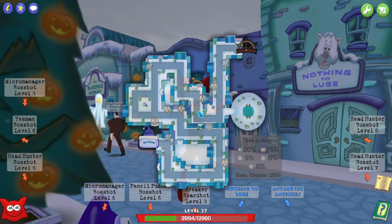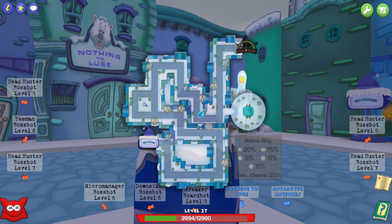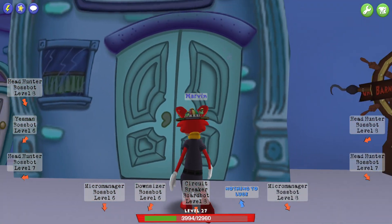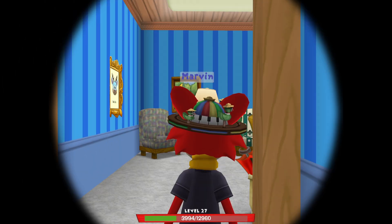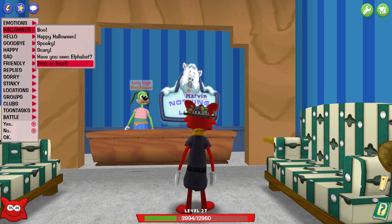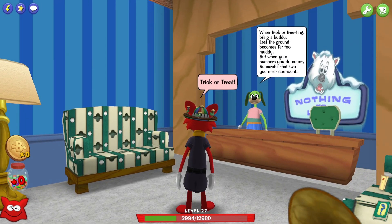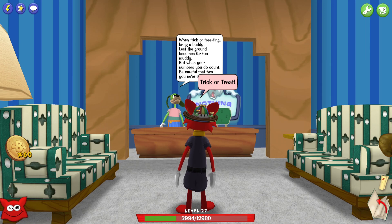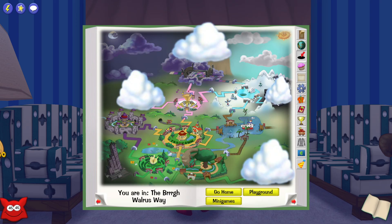The sixth location is Nothing to Ludge on Walrus Way. Again, I had to switch districts several times because the cog buildings would not stop taking over — it happens non-stop and it's so annoying. But you go in, say trick-or-treat, and once again you get more bat coins and jelly beans. Then the next location is Walnut Way in Acorn Acres.